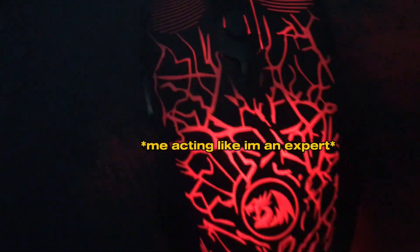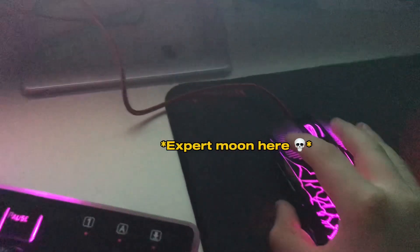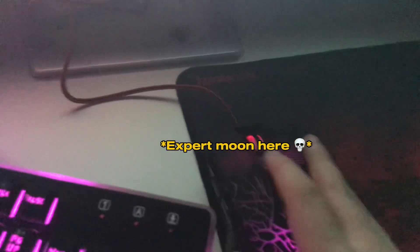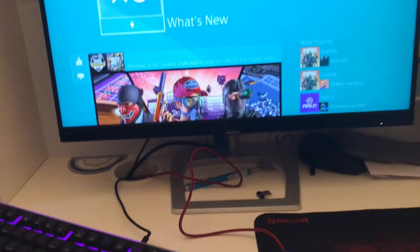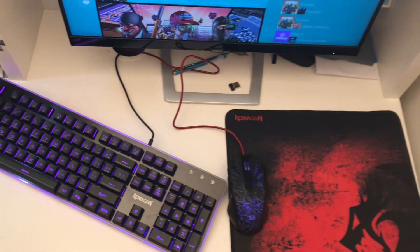All these colors actually mean something in terms of DPI. On purple, if I'm in a game I only have to move the mouse this far and it goes to the other side of the screen. But on red I'd have to drag it much further to reach the other end. I'll show you my setup — I have my screen right here, my keyboard and mouse here, and my PlayStation is down here.